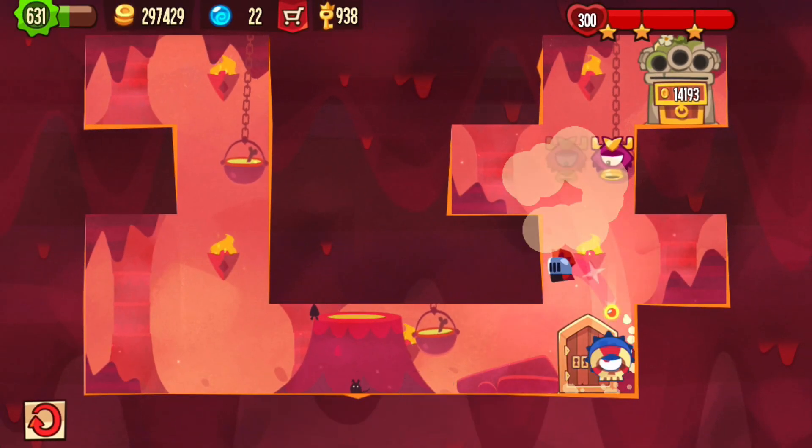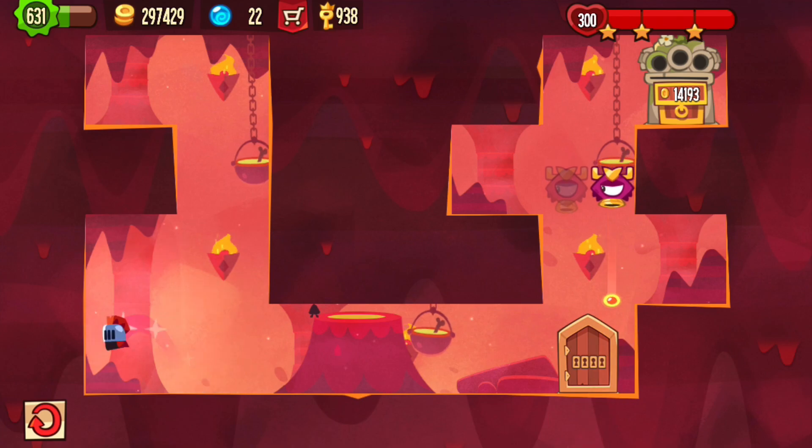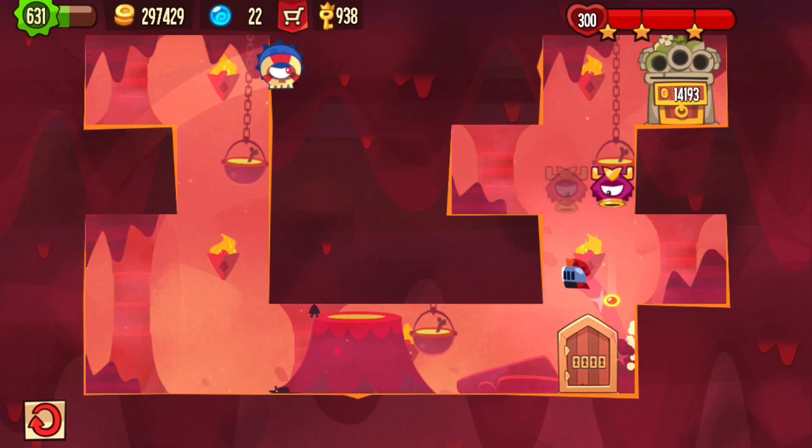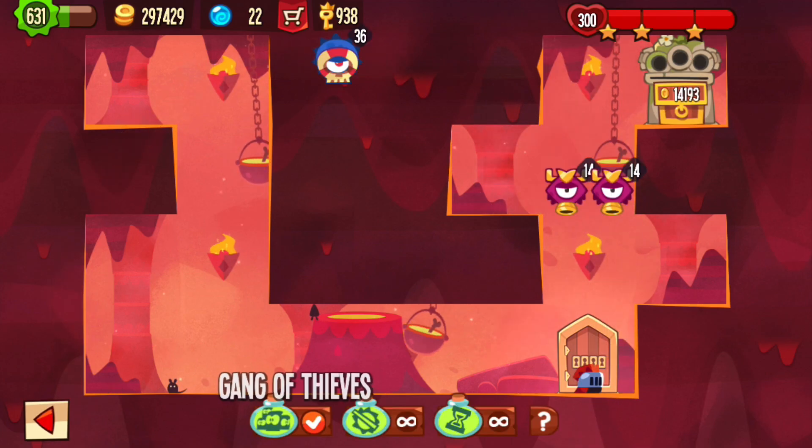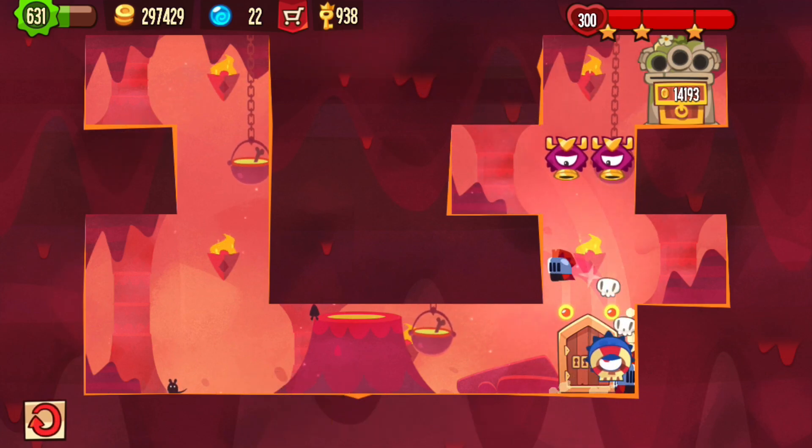Disable Trap makes things a little easier. You still can't jump to the right immediately, but you can jump a little earlier and you don't need to do that delay. Whereas Gang of Thieves doesn't make a difference.